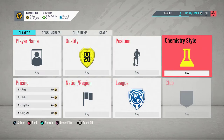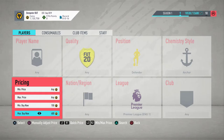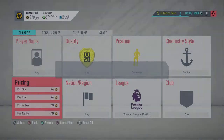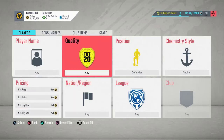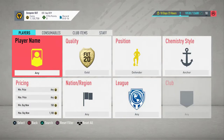Starting with 1 to 5k — first, if you have around 1k, go to defender, anchor chemistry style, BPL. You'll see the cheapest ones are around 1k, maybe 950. They're currently at 1.1k. You can also search no league with a gold filter and you'll see 750 buy-now options. You can buy those and sell them on for around 1k.